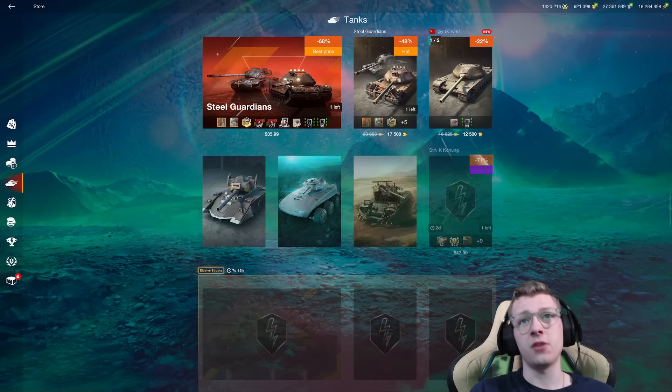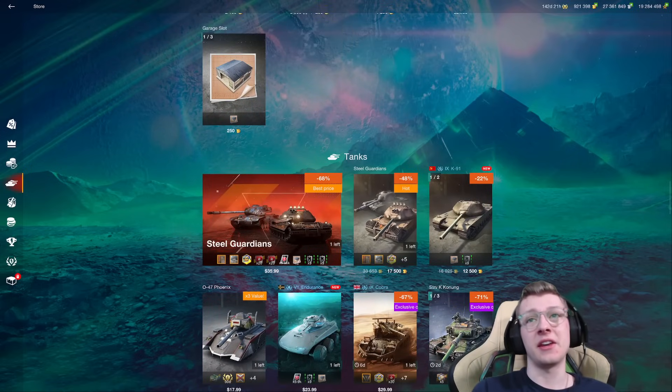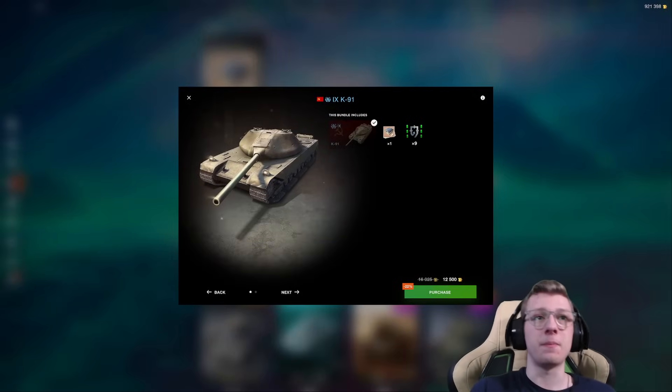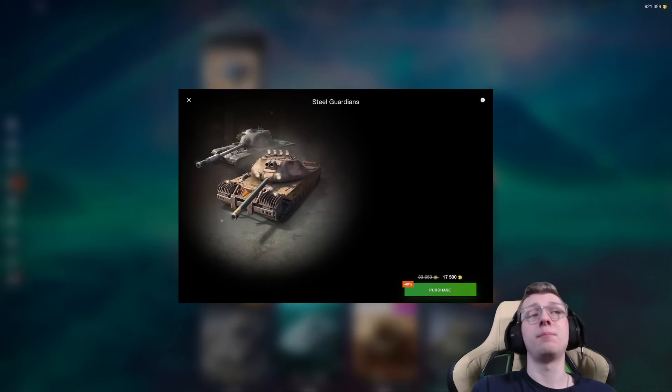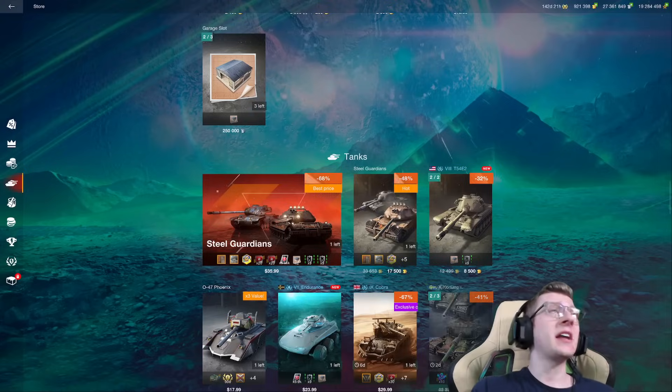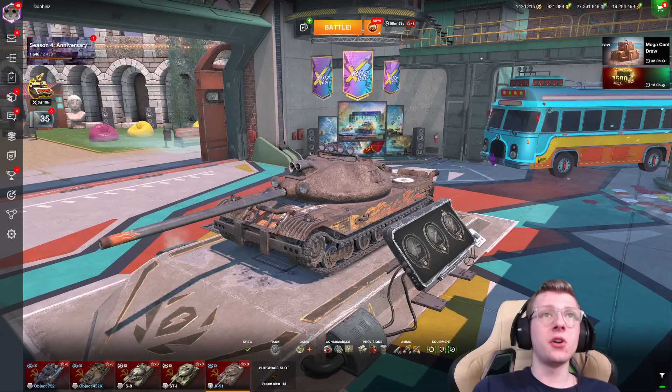Right now the vehicle is for sale if we go over to the tanks option — 12,500 gold to pick up the tank. If you want to get it fully equipped, you can get a bundle with it. Either way, the K-91 is a very common vehicle to be found sold.